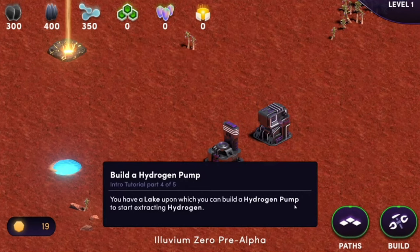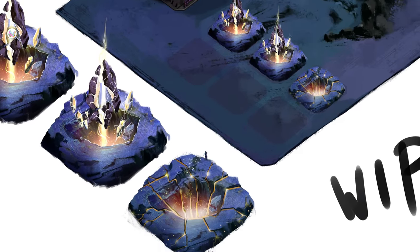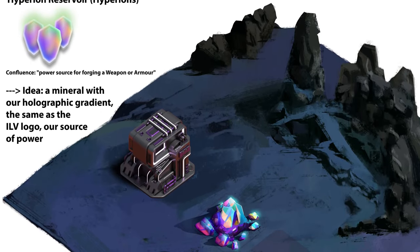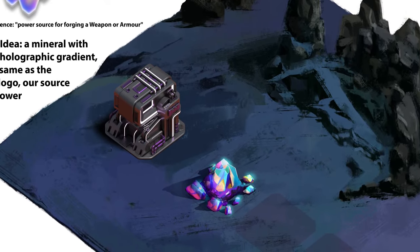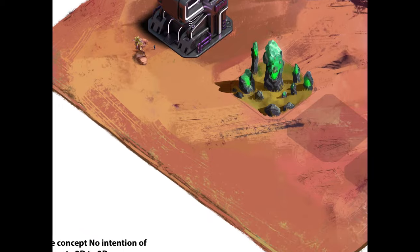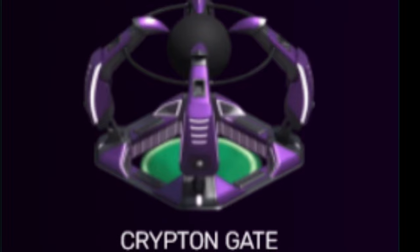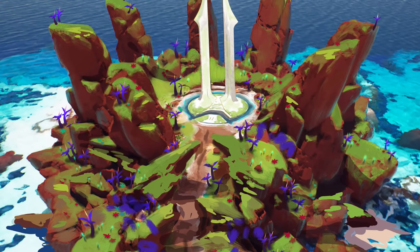Solon is produced through the construction and upkeep of your Solon Trench, and is used in forging equipment for your Ranger in Illuvium. Hyperion is produced through the construction and upkeep of your Hyperion Reservoir, and is used in crafting shards required to capture Illuvials in combat. Finally, Krypton is produced through the construction and upkeep of your Krypton Rift, and is used to travel into the many zones where you can adventure and capture your Illuvials by means of the Obelisk in Sanctum Mesa.